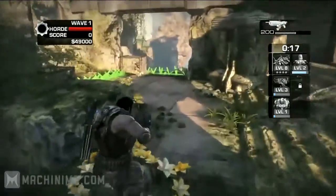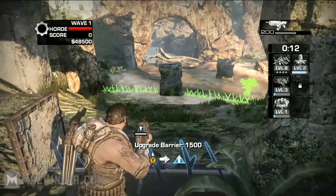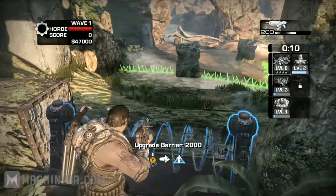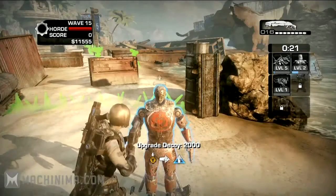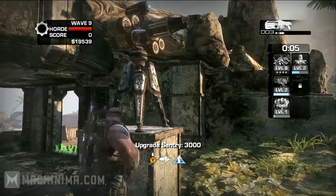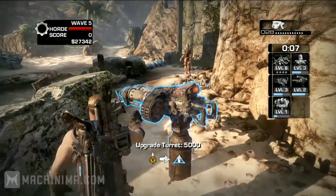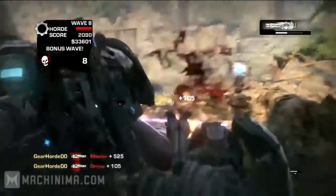Building a Fortification is simple. See the green ghost image? Get close to it and press the Y button to buy it. You can build different types of Barriers to slow the enemy down, Decoys to draw enemy fire, Automated Sentries to defend key areas, Turrets to mow down the bigger enemies, and of course, the Silverback — a mobile base all its own.